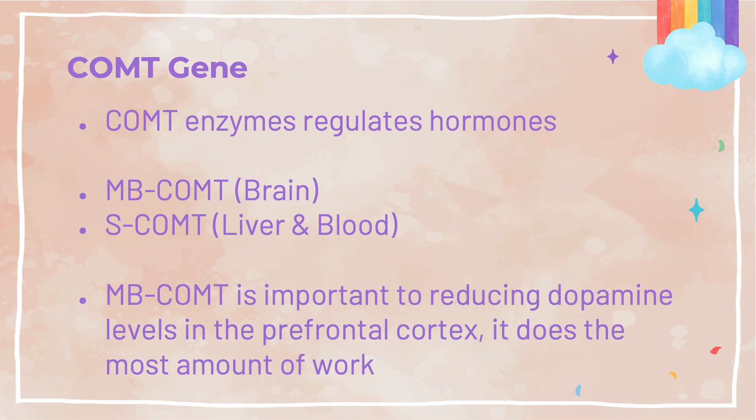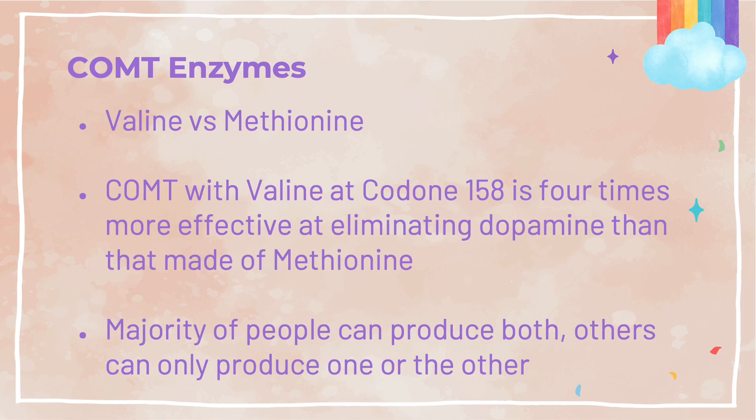Let's learn more about the COMT gene. The body needs a way to regulate dopamine, and the COMT gene provides the instructions for making two types of enzymes that remove excess dopamine. They are MB-COMT, which resides in the brain, and S-COMT, which resides in the liver and blood. MB-COMT has a higher affinity for dopamine and is more important for inactivation of dopamine because most of the dopamine you'll experience will come from the brain.